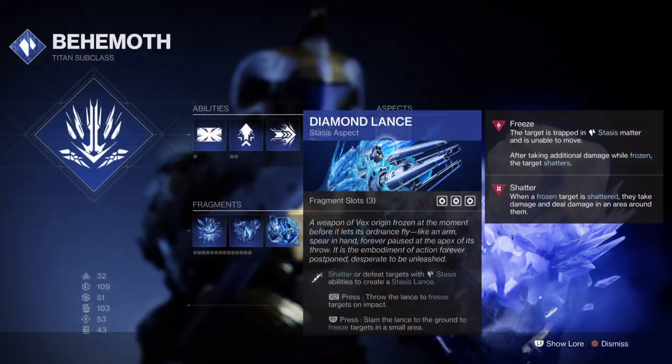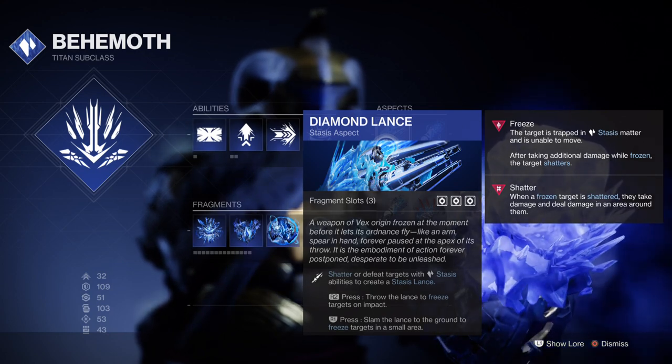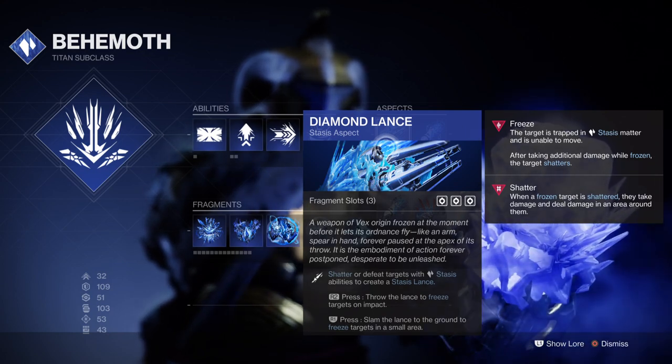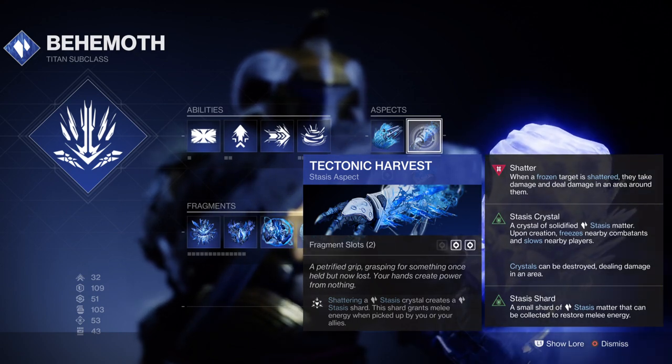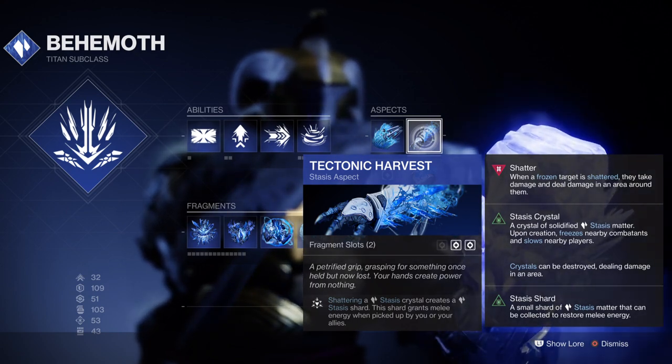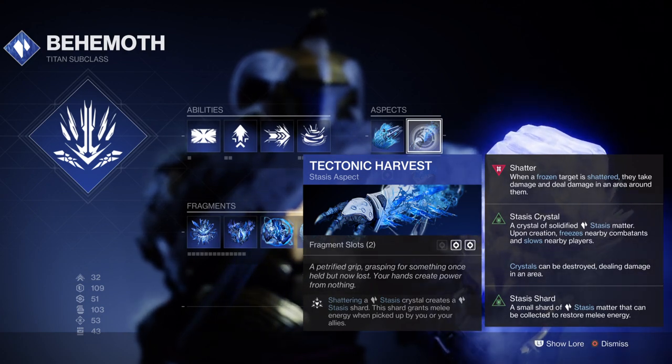Let's start with the basics first. For my Aspects I have Diamond Lance, which allows me to throw an Ice Lance at targets and freeze them on impact. I also have Tectonic Harvest, which creates Stasis shards from glaciers or frozen targets that get destroyed. This will give me immediate energy, and also additional energy when combined with Elemental Shards.